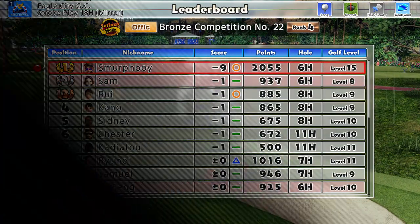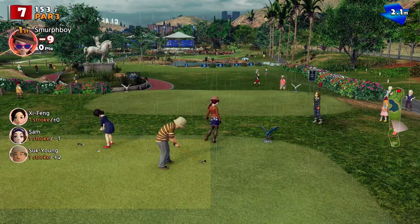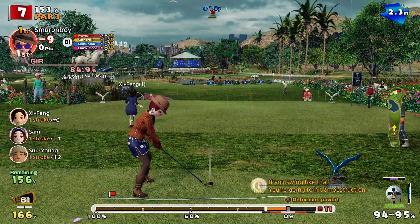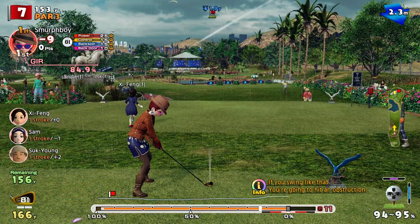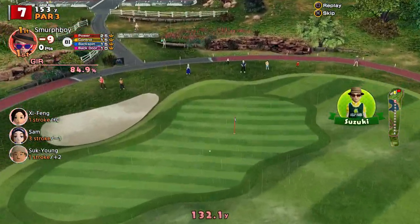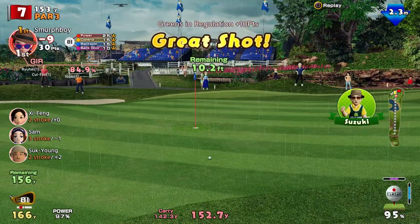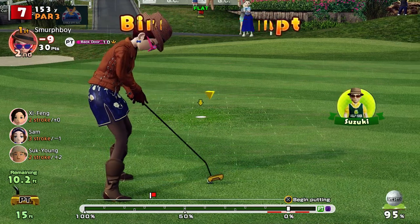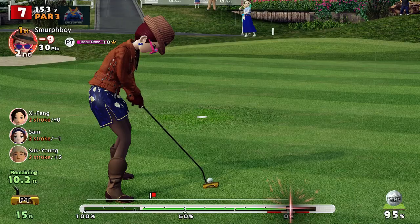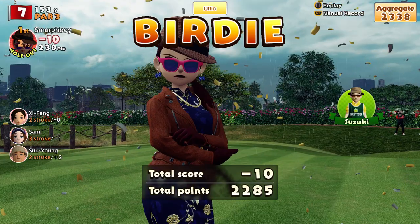Par three to come — hole seven. Not too challenging, the pin's normally in a nice spot right there. Just a question of what we add on for the rain and the wind. That's not bad, a little bit short but it's okay. Ten footer — in she goes. Ten under.